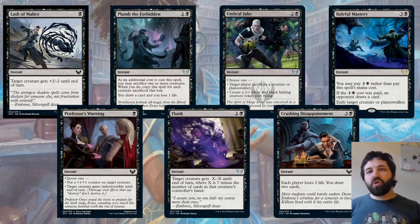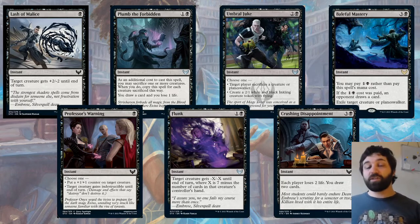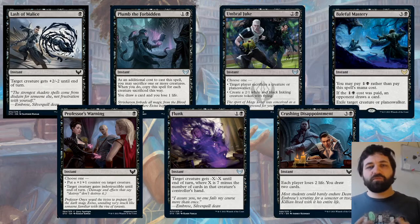Moving on: Umbral Juke — two and a black, modal spell, choose one: target player sacrifices a creature or planeswalker, or create a 2/1 white and black Inkling creature token with flying. One way is just a flash 2/1 flyer, which can be quite useful in combat. But it can also make the opponent sacrifice a creature. The flexibility on this is really, really good, and I can see casting either side in different situations.